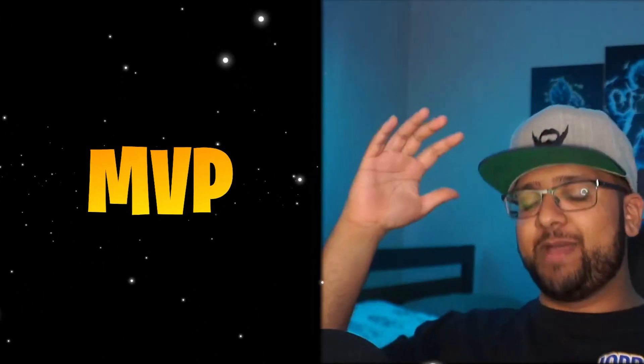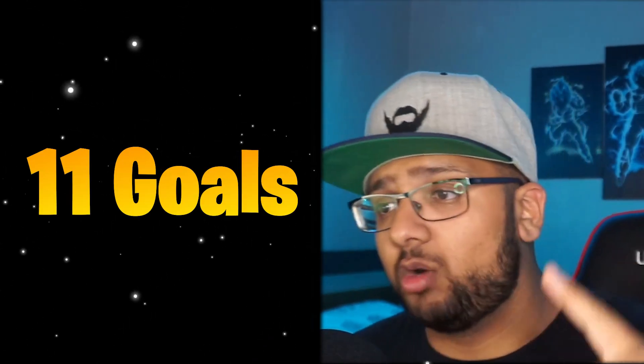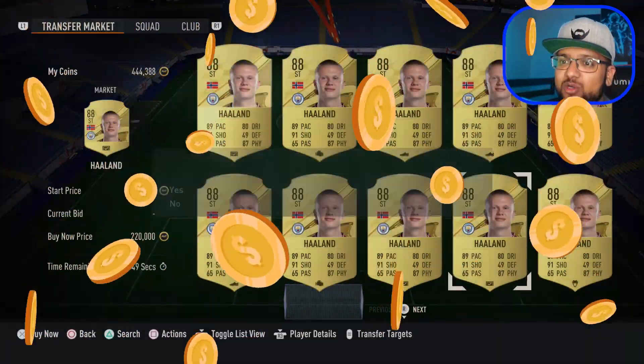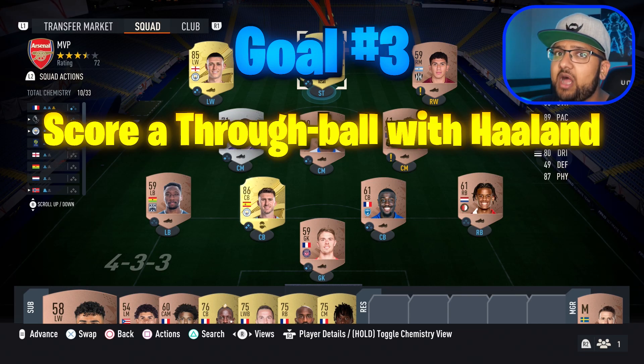Our next MVP on the list - he is the guy, he is a machine, he is an absolute robot. He's the hottest prospect right now in world football. He's got 11 goals in the Premier League, brand newly signed for Manchester City. It's going to be 6'5" Erling Haaland - 220,000 coins. Let's get you in the team. Goal number three: score from a through ball with Haaland.